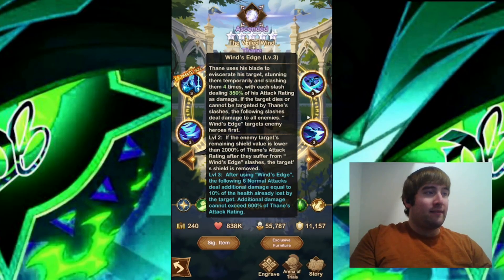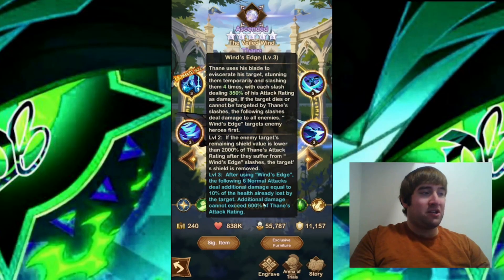So he will stun the target and slash them four times with his blade, dealing quite a bit of damage. If they have a shield and it's below 2,000% of Thane's attack rating, the shield will be removed. Then the six normal attacks after Wind's Edge will deal more damage to the target. That sounds like a pretty cool ability.